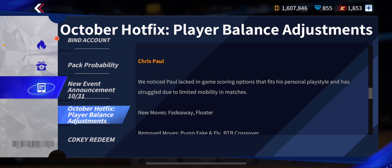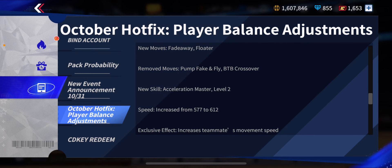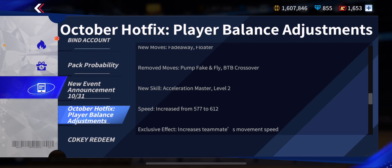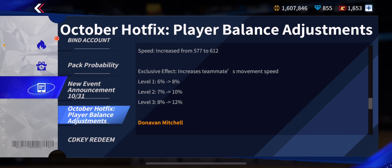Chris Paul — this is very important: 'We've noticed that Paul lacked in-game scoring options that fit his playstyle, and has struggled due to limited mobility.' They added a fadeaway and a floater — finally. I believe a guard is useless without a floater, especially in high-rank games when you're getting blocked by ADE or Embiid. They removed his pump fake and fly and between-the-back crossover, which I'm disappointed about, but the fadeaway and floater are really important. New skill: acceleration master level 2. His speed increased from 577 to 612 — a 35-speed increase, very huge. His exclusive effect increasing teammates' moving speed got buffed from 6% to 8% at level 1, level 2 from 7% to 10%, and level 3 from 8% to 12%. CP3 got the biggest buff of this entire patch.